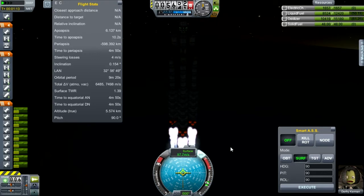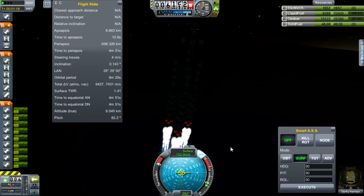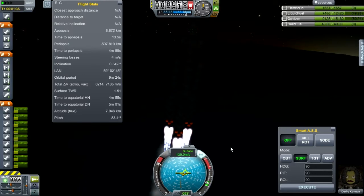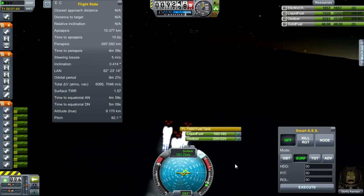Beginning a very slight start to the gravity turn — no more than 85 to 80 degrees. Going to get a lead on taking advantage of gravity. Gaining horizontal velocity and all that good stuff. Climbing, accelerating, nice and smooth. That fuel tank is on the last part of that booster, so when it gets emptied, that's when we're staging — gives me an idea of when to expect it.